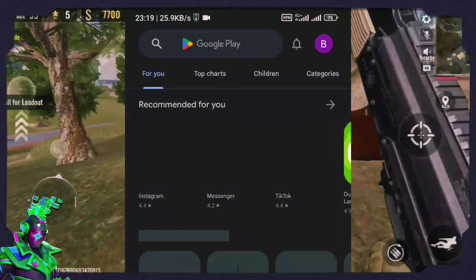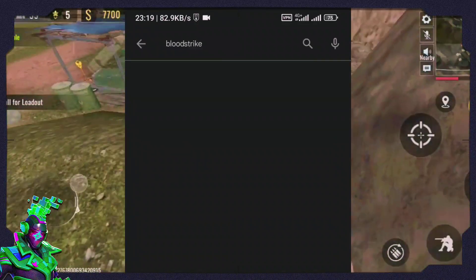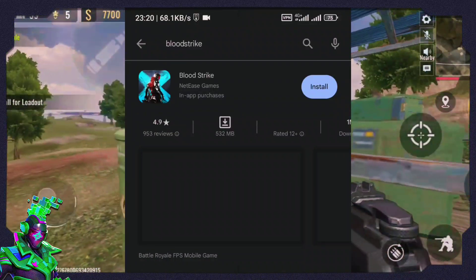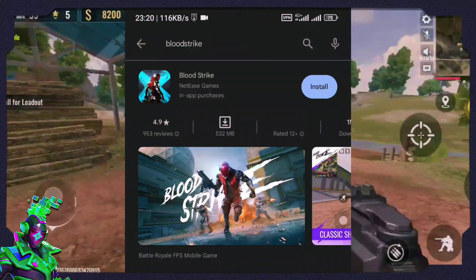When you go to the Google Play Store, change your email — it's going to default to your original one — change it to the newly created email you just made with the VPN connected. Now it's all set on your Play Store. Now search Bloodstrike.